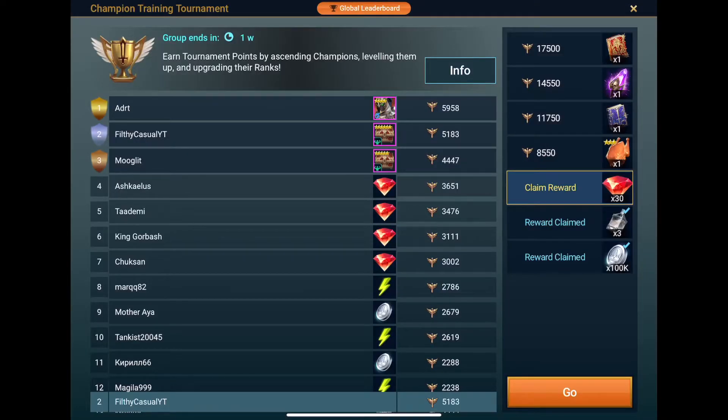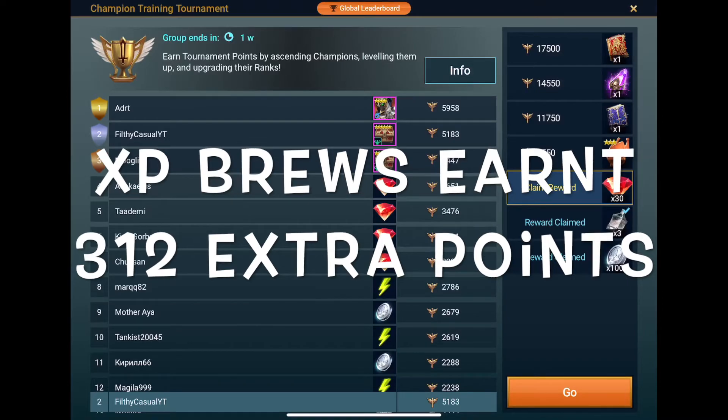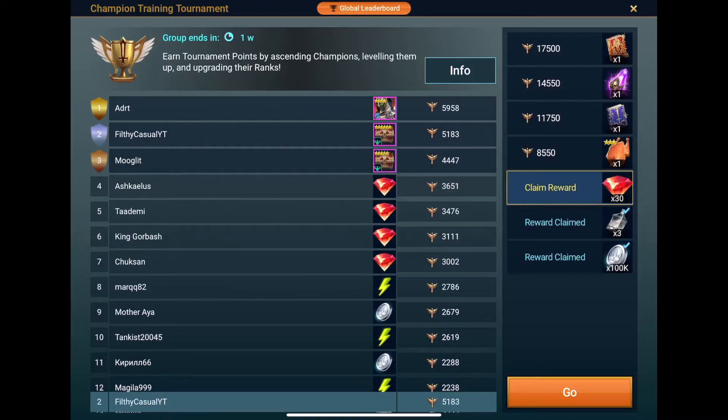So there we go guys — we should have ended up with a lot fewer points than this but we've ended up with 5,183. So as I say, over 300 extra bonus points completely for free. This is going to help me get to my 2,000 total per day. I'm going to be doing this strategy because I've got enough XP brews to use and I don't really think that they're particularly useful otherwise. Hopefully this will help you make a bit of progress in this tournament and maybe in future ones.